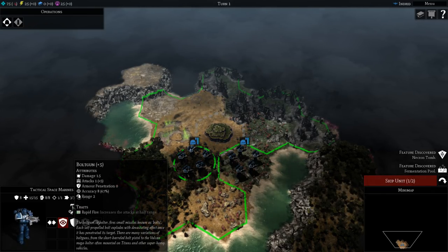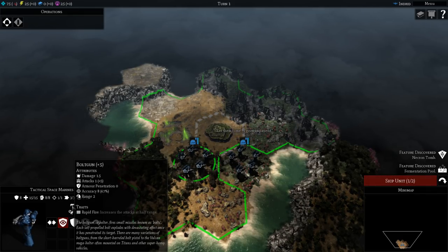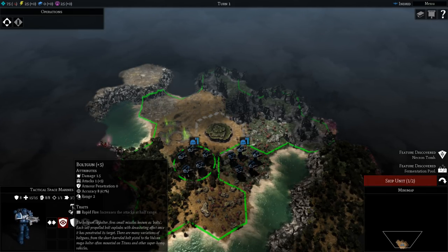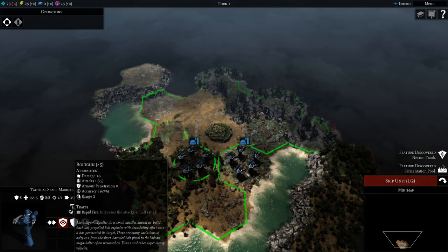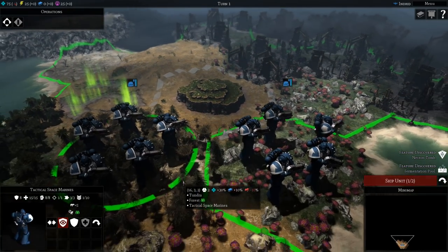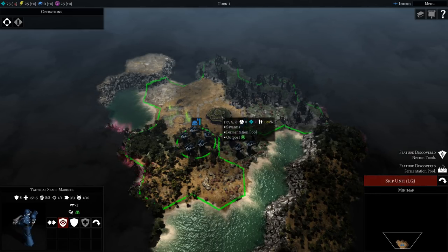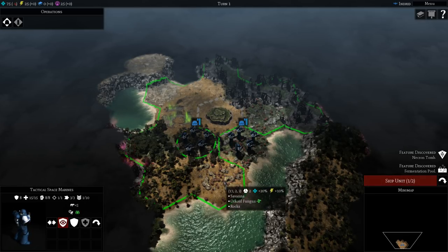Let's have a look at these guys. They've got some armor, some hit points, some morale — morale goes down and you lose your accuracy, it goes down by stuff dying around you and certain traits. Actions — i.e. shooting — use one of your three movement points. They've got bolt guns doing some damage, with penetration, accuracy, range, all that good stuff. They've got the trait Rapid Fire: if you get in half range, which is one hex away for this gun, you'll do a bunch more damage. Note that each model attacks, so as the unit takes damage and you drop models, you'll do less damage yourself.